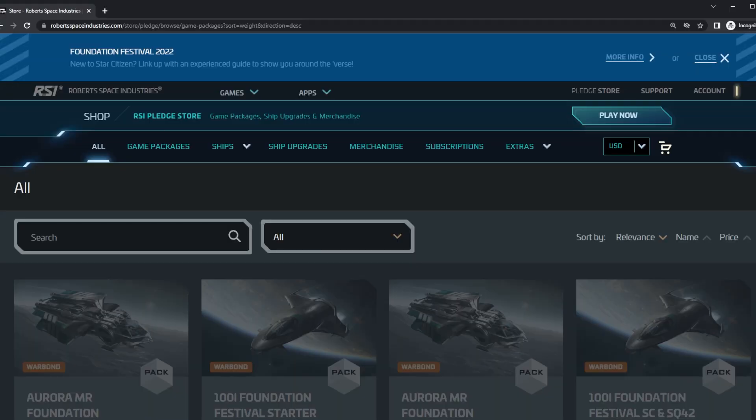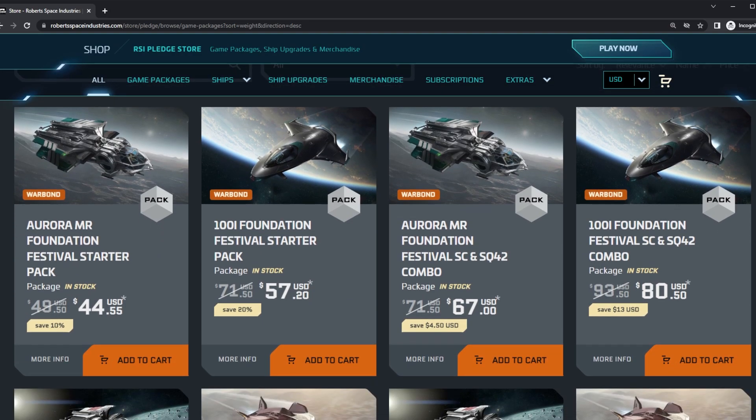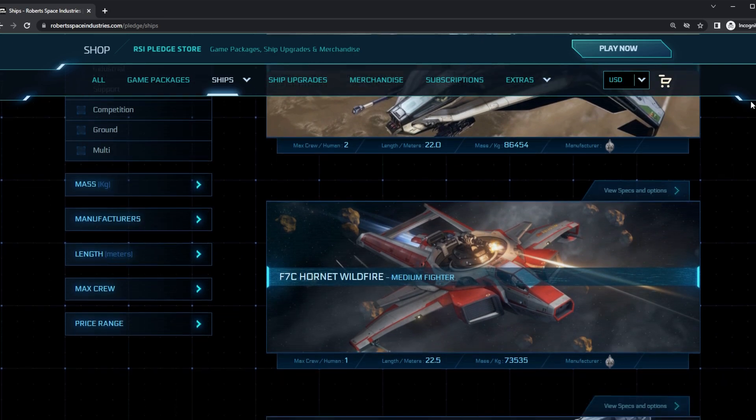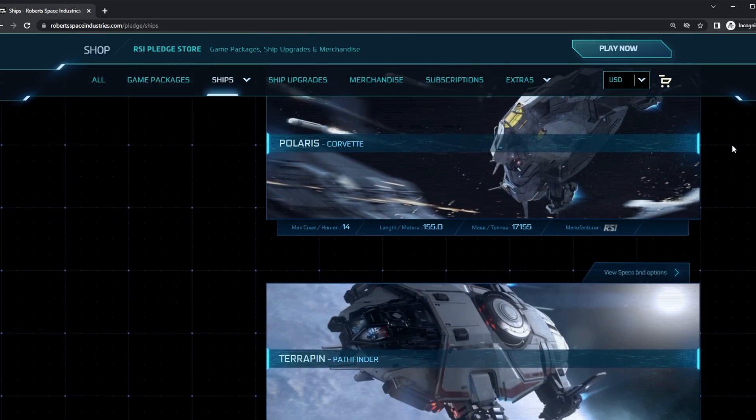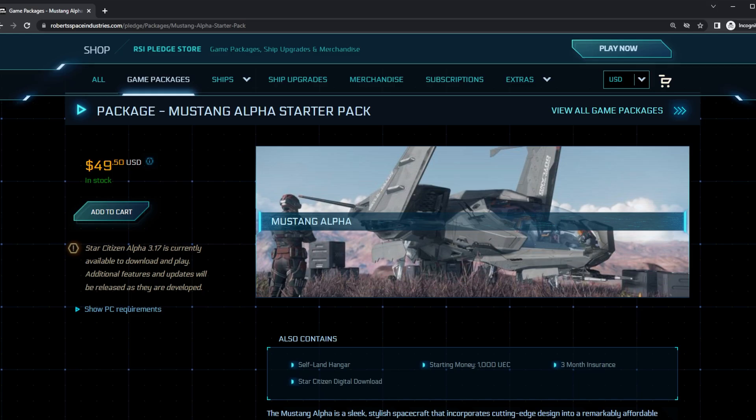The first mistake happens before you even enter the game, when you first buy a game package. During different times of the year, different game packages are available where you can buy the game and a ship of your choice. As you look through the plethora of ships that CIG have, you might get overwhelmed, but find a ship that you fancy. Don't get ahead of yourself though — some of those ships are very expensive and very easy to get in game. In my opinion, the best thing to do when you first get into Star Citizen is to buy the very cheapest game packs, the Aurora or the Mustang.